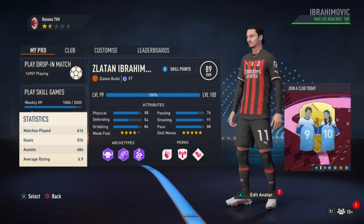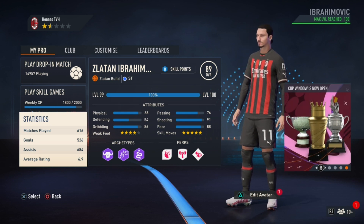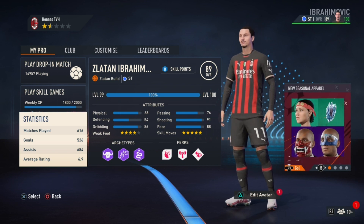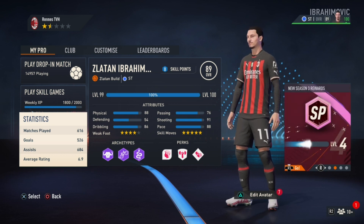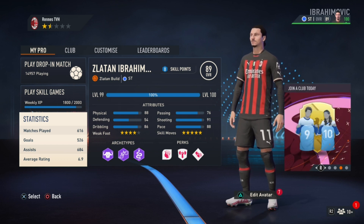To make Zlatan's build, you guys will need exactly 185 skill points on the dot, which is max level, so make sure to keep that in mind before you make the build. Let's get straight to the video — we're going to start the attributes. I'm going to be recreating Zlatan's winter refresh card, which is a striker and it's 90 rated.